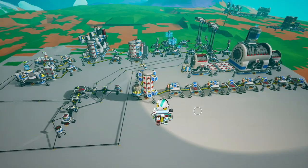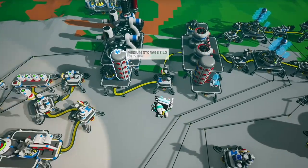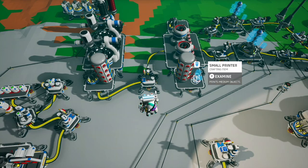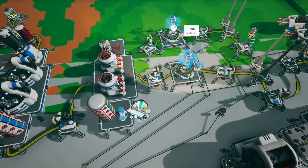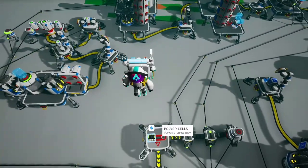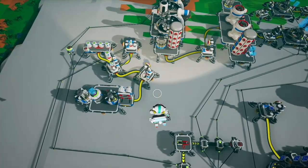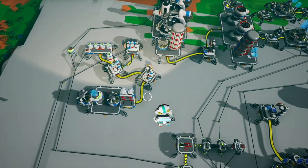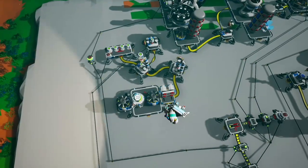Here is an updated, fully automated and most efficient setup for scrap production. It uses the same basic concept — soil centrifuges and chemistry lab creating rubber, small printer printing winches — but speeds things up with two trade platforms and two smelting furnaces. Because we need 12 scrap and four canisters of soil to create eight winches, I've set it up so the system only starts when it has both.